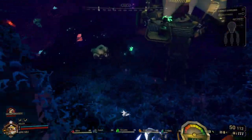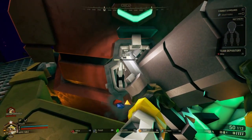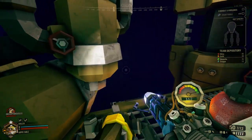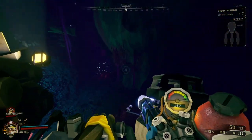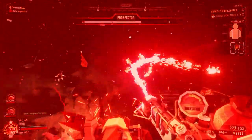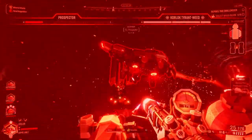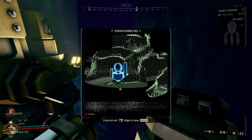Deep Rock Galactic is a four-player co-op indie shooter developed by Ghost Ship Games and published by Coffee Stain Publishing. It was released on May 13th, 2020 for Windows and Xbox One, and January 4th, 2022 on PS4 and PS5. The premise is pretty much just that joke — you're a dwarf and you mine for minerals in space while also fighting off hordes of space bugs. And I mean a lot of bugs. You also spend a lot of time building and repairing pipes.